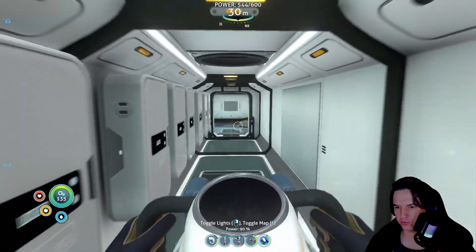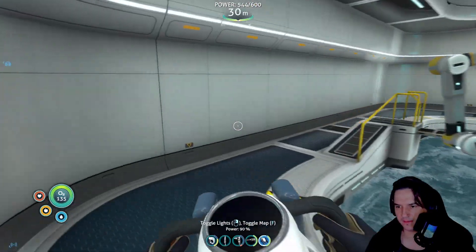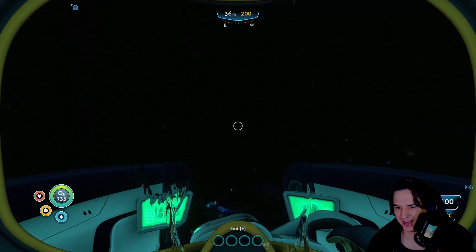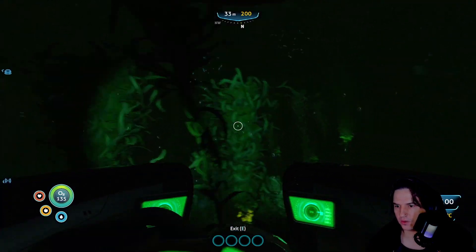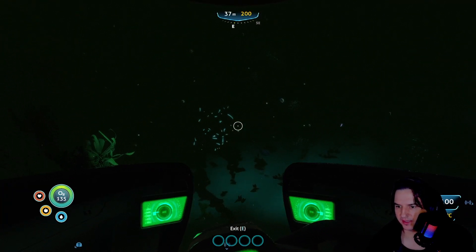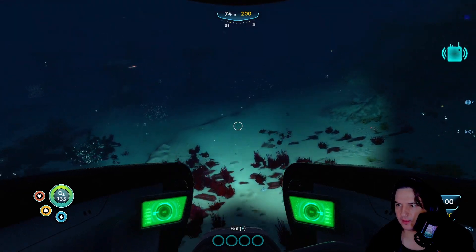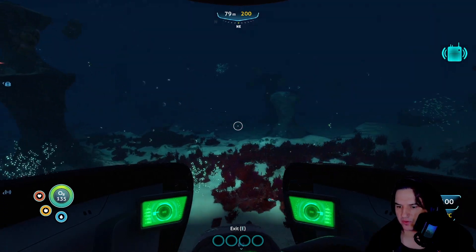That's our scanner room there. The moonpool's in our little greenhouse. These seem to be growing really well. We're at 100% energy, which is good. We are slightly damaged but not enough to worry about - all systems online. Now we've got the laser cutter, we're going to be able to make our way through some of the doors in the wreckage. There's that nuclear waste bin that I was talking about - I'm going to pick that up while we're here.